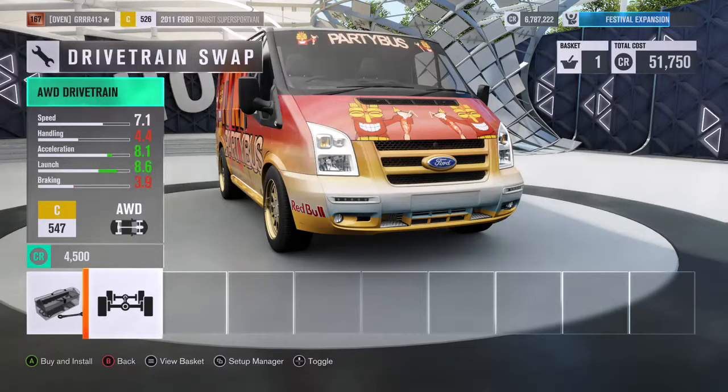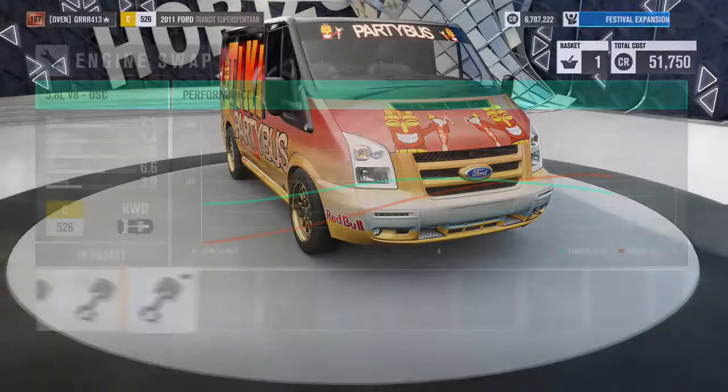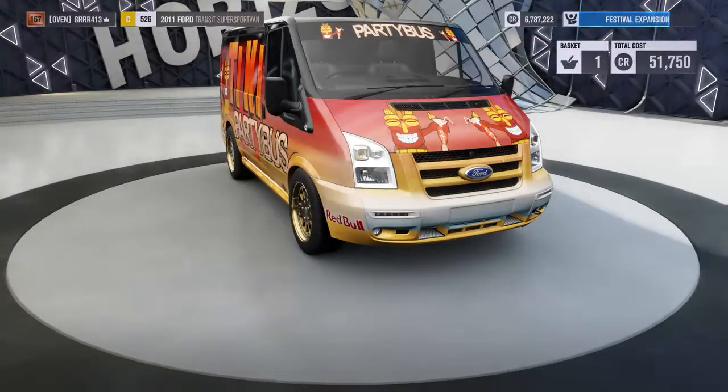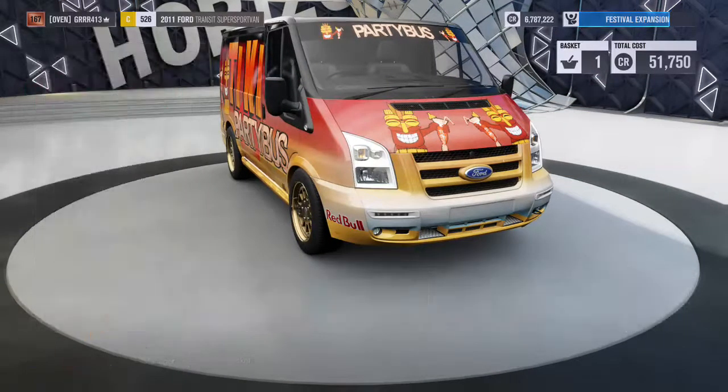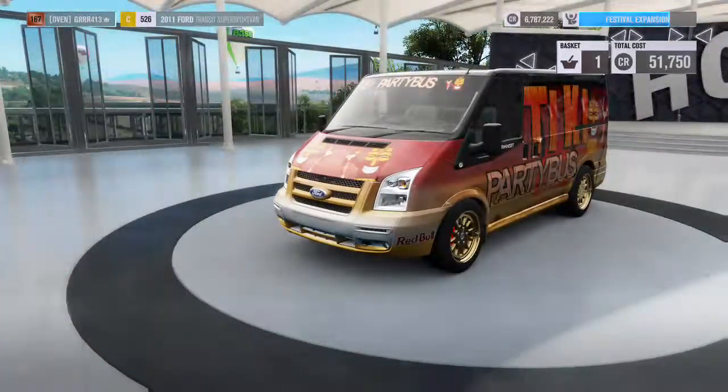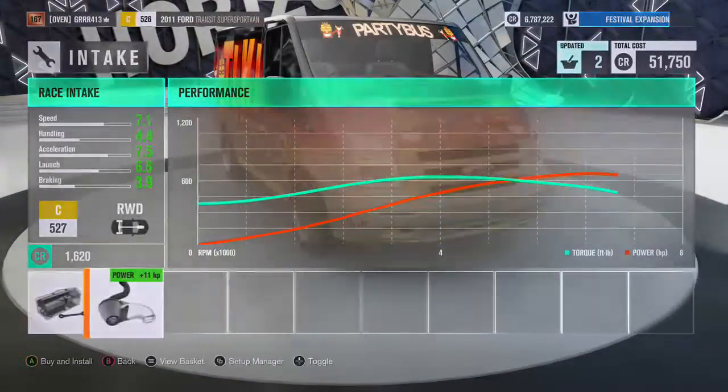You also don't want to make it all-wheel drive. Drift cars for the most part are rear-wheel drive. I will be doing another video on how to make an all-wheel drive drift car, because back in my Forza 3 days when I was first learning how to drift I was using AWD drift cars, but my setup was so interesting that it drifted like a rear-wheel drive car.